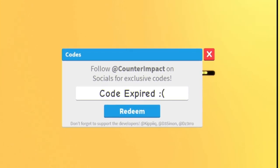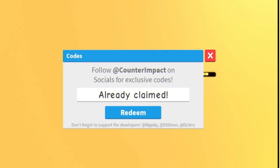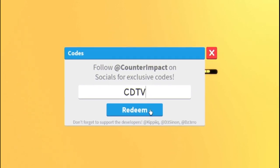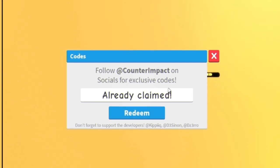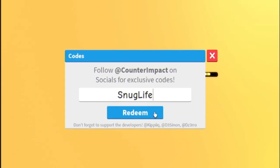We have '120k' — that one's expired now unfortunately. We'll try 'free level' — this one should be working. Yes! After that we have the code 'carbonmeister', then 'cdtv'.